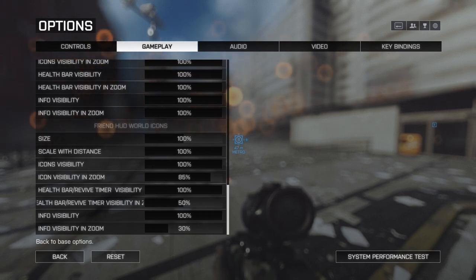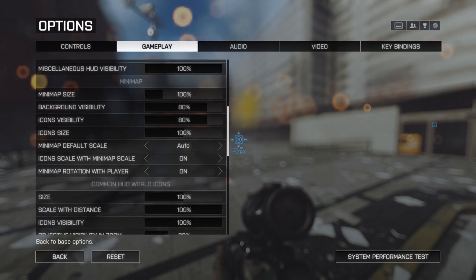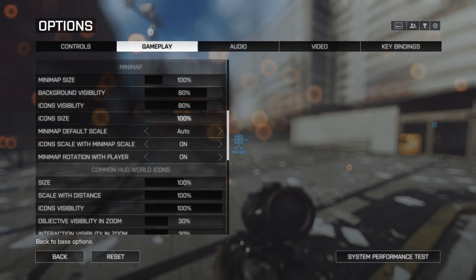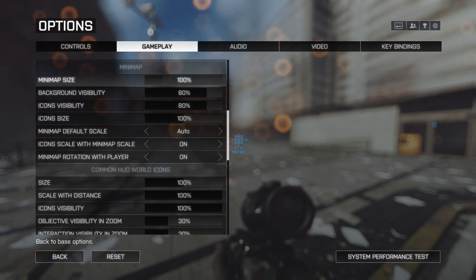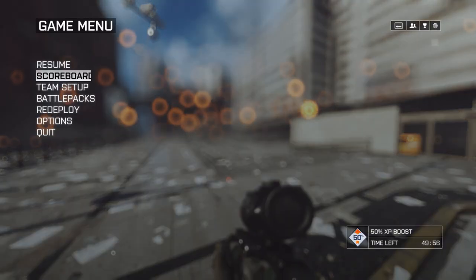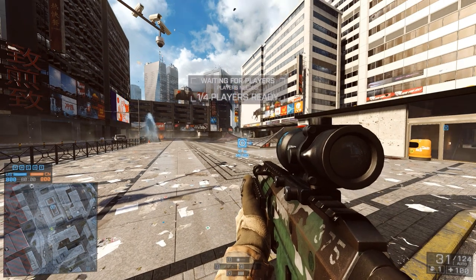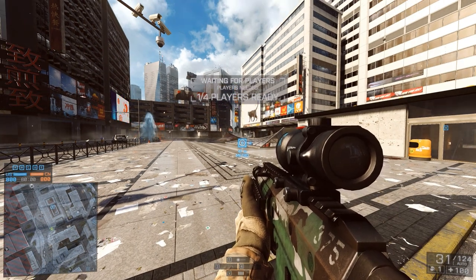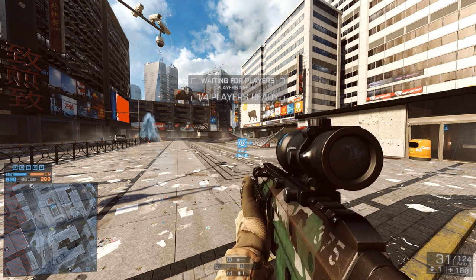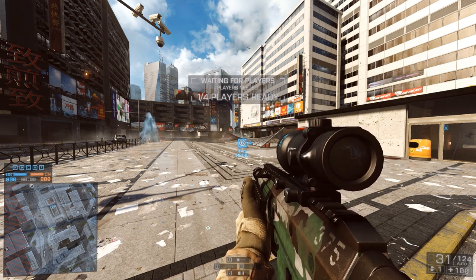Starting with the mini map — at the moment it's at 100%, but you can now scale it all the way up to 200%. Jumping into the game, the mini map is now huge in the bottom left corner, which looks really good. I've scaled my HUD quite a lot already and it's at some of the smallest settings, so 200% is maybe a little too big. I'm going to scale it down.